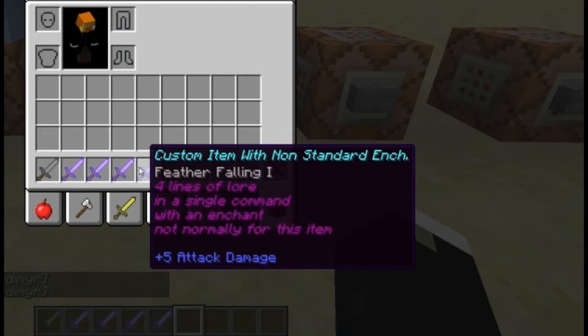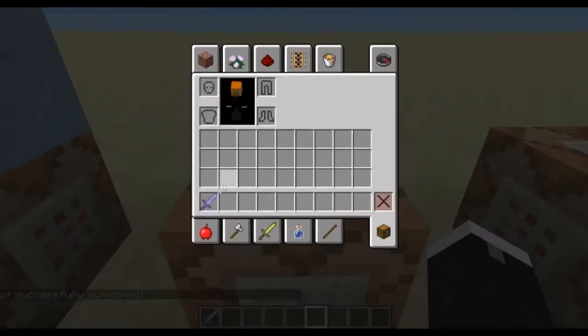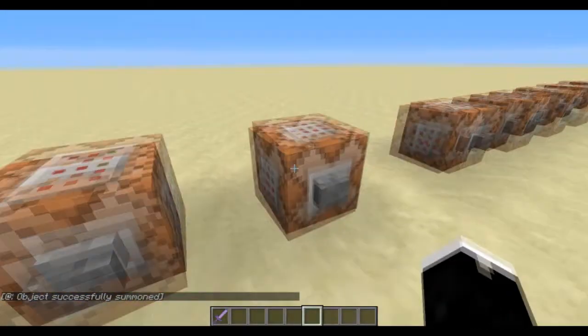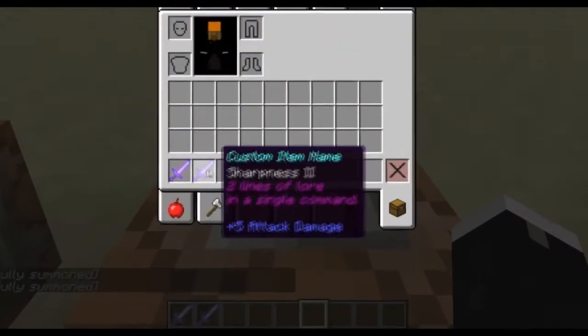But that's not all. The new summon command allows you to summon an item into the game at a specific location. You can also summon an item with a custom enchant and custom lore.